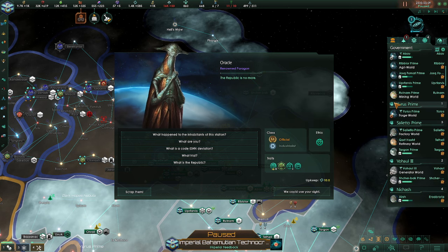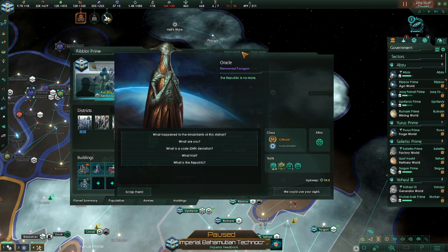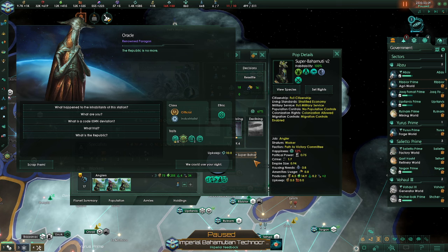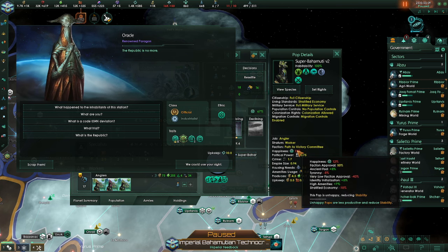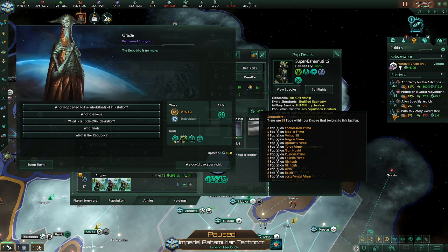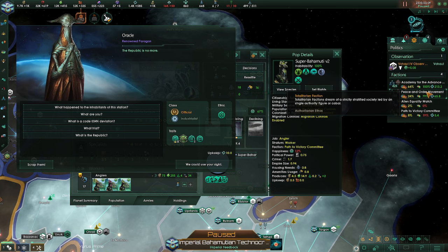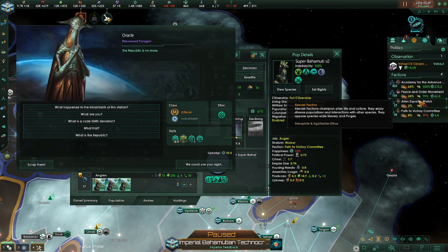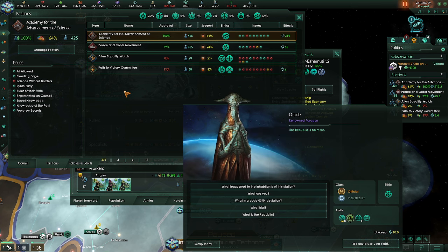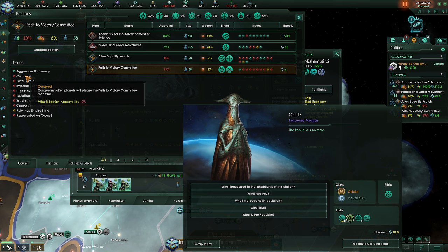Let's take a quick look at our planets. If I stick this in the home system... population... let's take a look at just one of these workers. Worker happiness is only 12% — why is that? Very low faction approval. I'm just going on with my factions. The Alien Equity Watch and the Path to Victory Committee really are unhappy. They're very small factions compared to the Academy for the Advancement of Science, the Totalitarian faction, the Peace and Order movement, the Xenoist faction, and the Imperial faction. Conquest of alien planets will please the Path to Victory Committee for a time — I already did that.